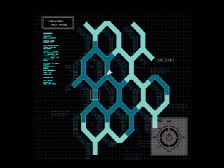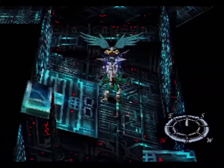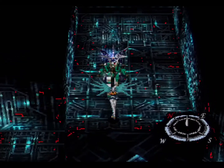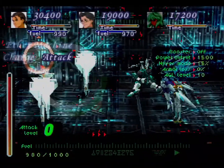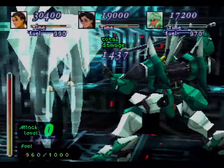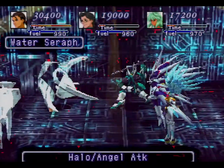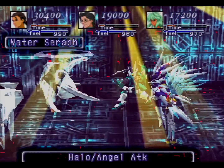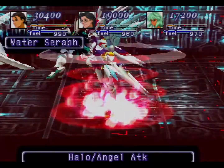Let's go southeast, then we're going to head northeast. Hello, fight — I hear you coming. We got some Seraph Angels. Water Seraphs — yeah, they have Angel type attacks. You can actually get Angel armor for fighting Seraph Angels out on the overworld; they appear all over the place.